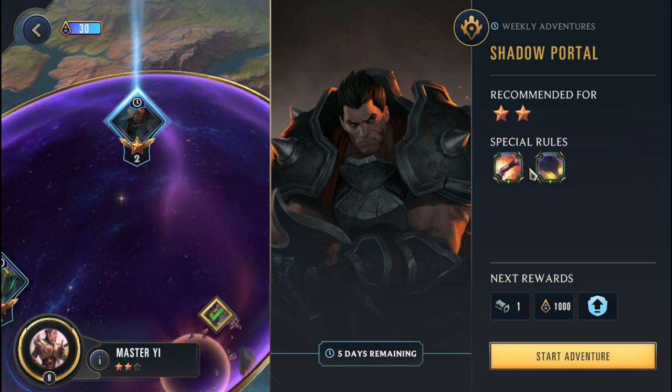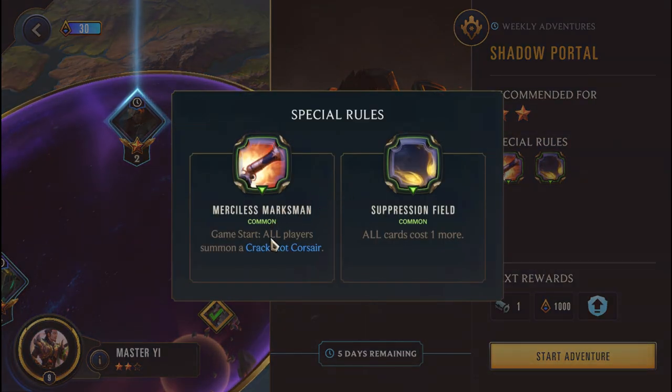This adventure has some interesting special rules. We have Merciless Marksman - Game Start, all players summon a Crackshot Corsair, that includes us and the AI. And a Suppression Field - all cards cost one more. So all cards in our deck pre-existently are going to go up by one mana, making things more challenging. Basically you play everything a round later, so you have enough mana to do that.